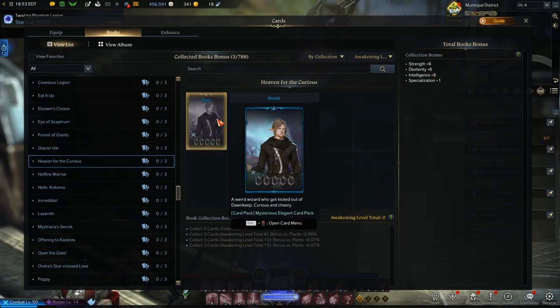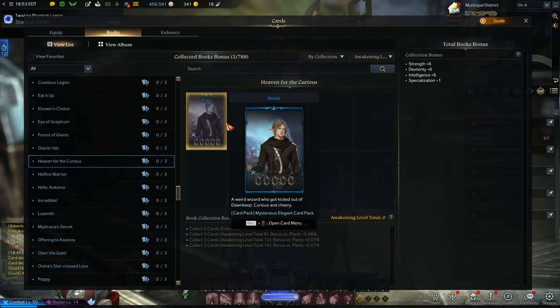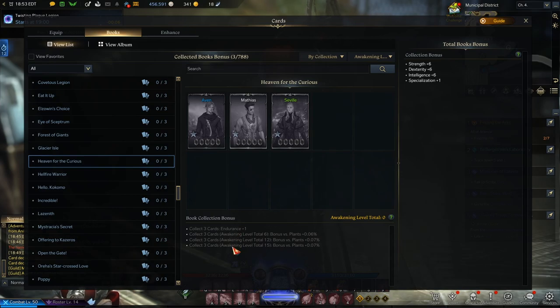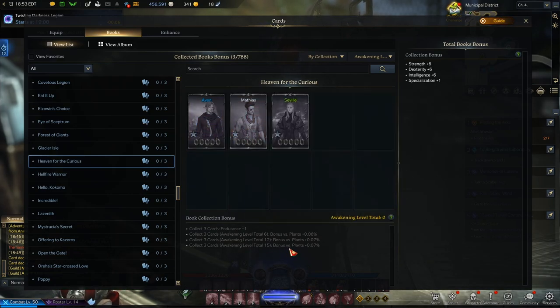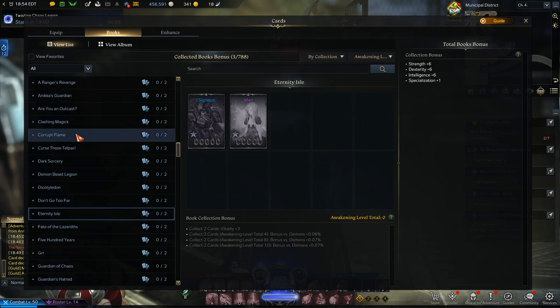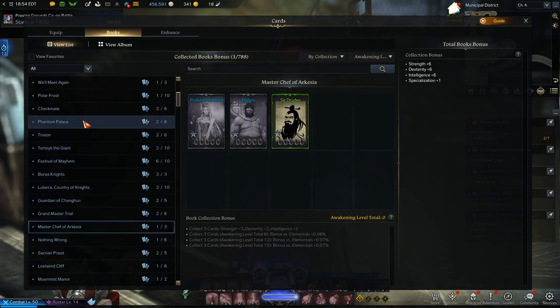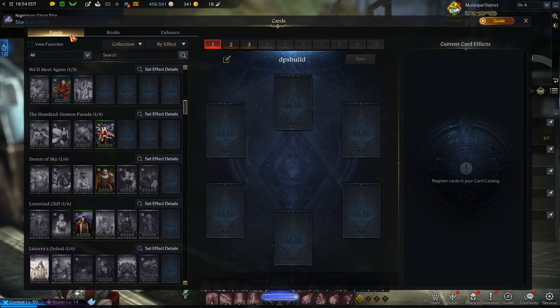Books also track awakening levels. If you had all three cards leveled up at level five, you'd get a bonus like 'damage versus plants plus 0.07%.' It's very insignificant individually, but they add up — you might get 5–10% bonus damage in the long run if you get all sets with max awakening. Mainly though, awakening levels are a completionist goal and are tied to progressing toward equip set bonuses. Books are a side benefit you gain just from collecting and leveling cards.